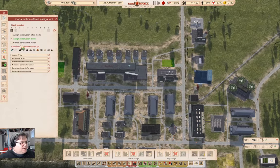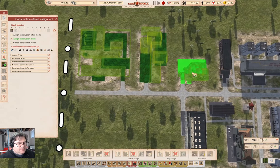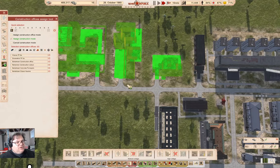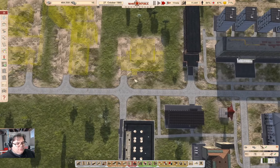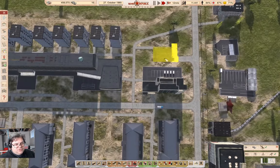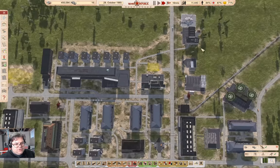I can assign that to a construction office. Let's assign all three of those, and we will not accept non-construction-office labor — let's not erode our labor pool more than we have to. Now that we've assigned that to construction offices, this one is doing its thing as well.